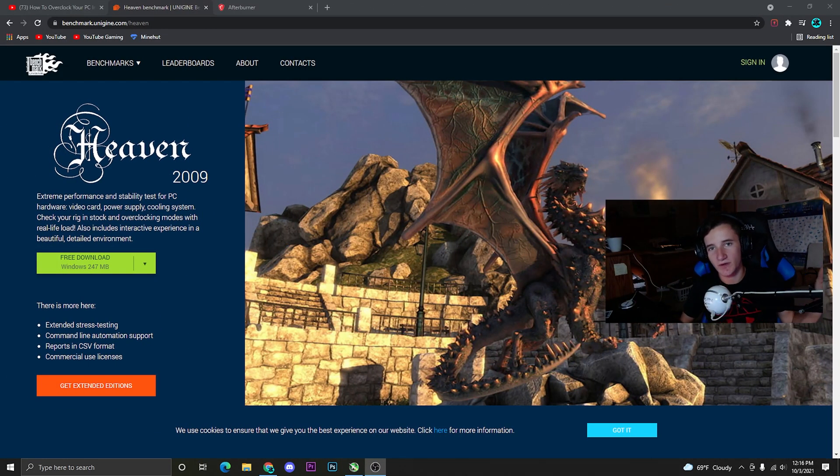Starting off — I know this is a 2009 benchmark, but it's what everybody uses and it's still a good benchmark. You're going to download the Heaven Benchmark from the link in the description. This is what we'll use to see when we push our GPU too far. This is a safe overclocking method — MSI Afterburner physically won't let you do anything to hurt your card.